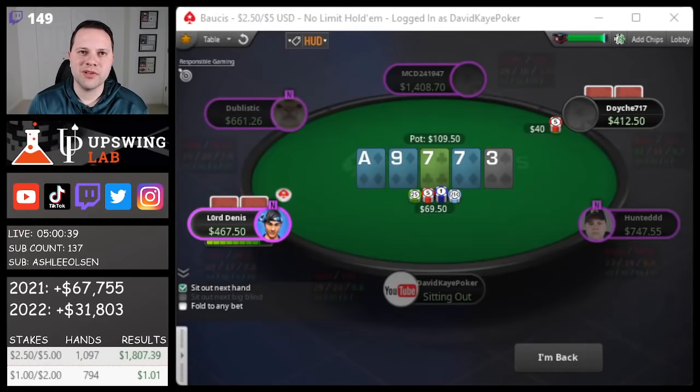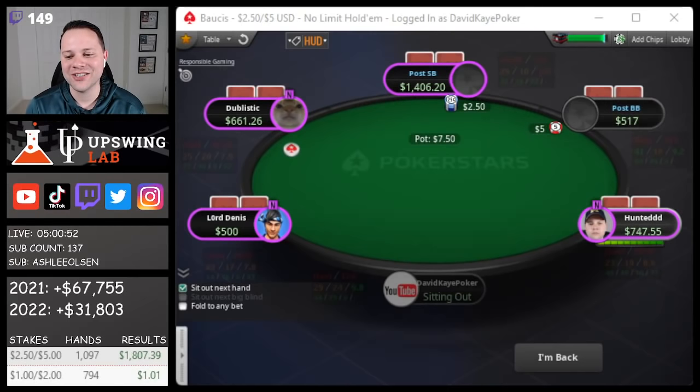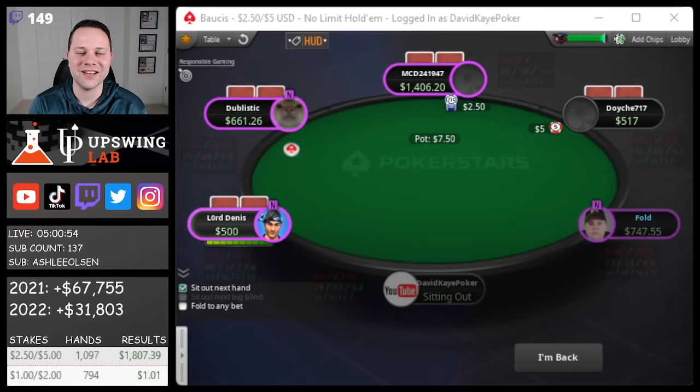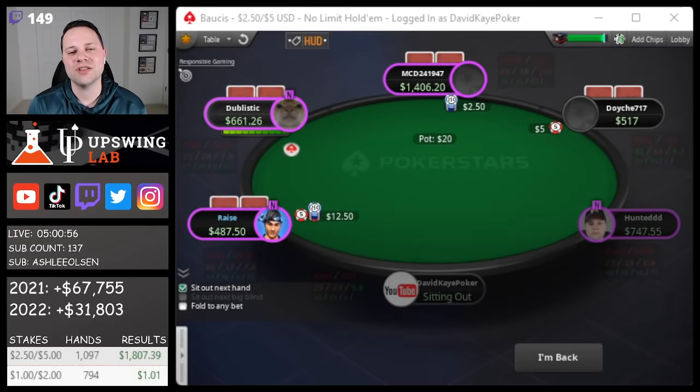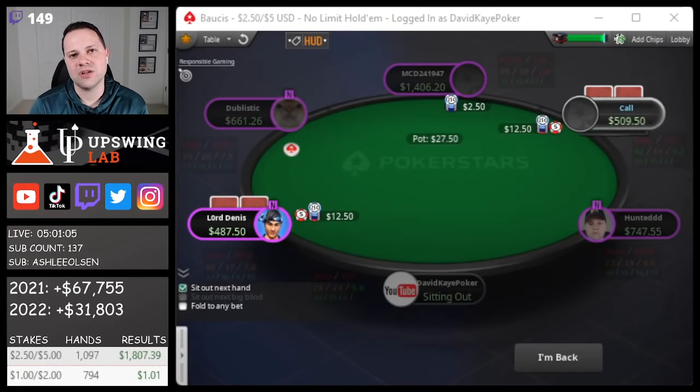That wraps up another successful cash game session. We played for five hours at 2-5 and 1-2. In the 2-5 game: 1,097 hands, profit of $1,807. In the 1-2 game: 794 hands, profit of $1 — so total profit $1,808. Feels good to book yet another big win. Hope you guys enjoyed today's video. If you did, please like, comment, and subscribe. If you ever want to watch the live streams on Twitch, I have a link to my Twitch channel in the description below.